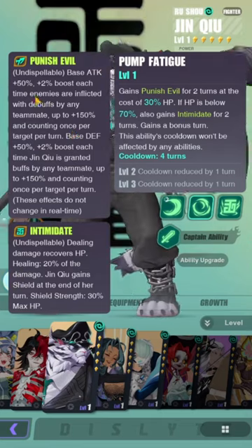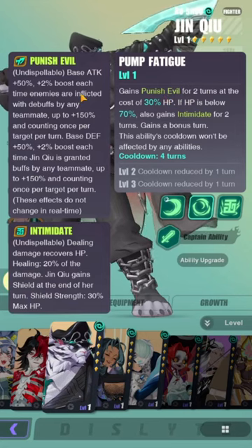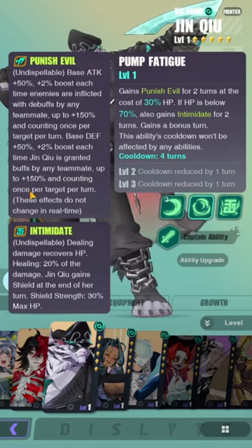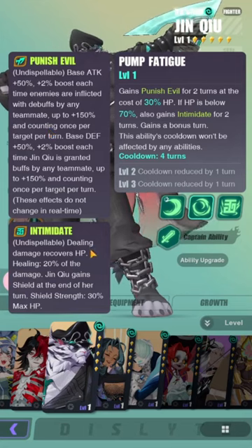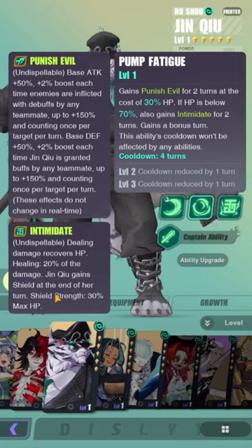Punish Evil stacks up to 150%. It's only for two turns, but this might be permanent — the description doesn't say. Base defense also gets plus 50%, plus 2% boost each time Jinshu is granted buffs by any teammate, up to 150%, counting once per target per turn. These effects do not change in real time, so I'm not sure if this is permanent. Also, dealing damage recovers HP — healing equals 20% of damage dealt.